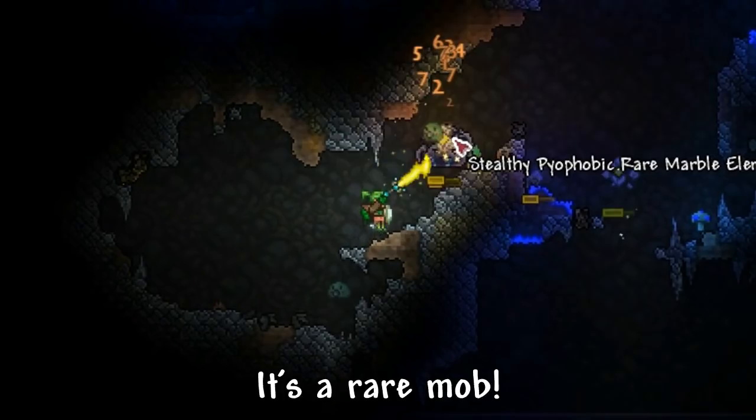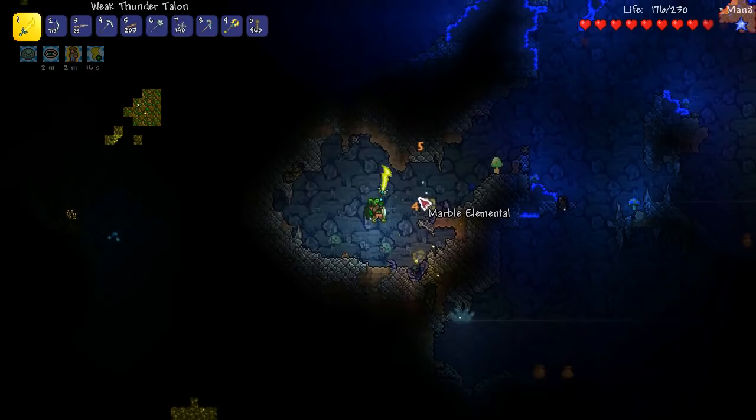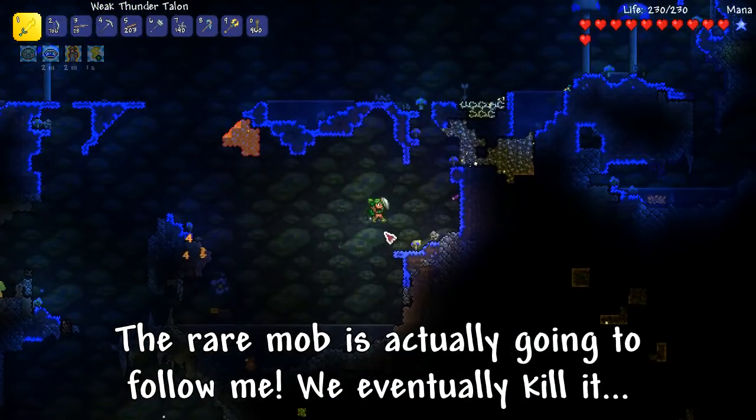We are under attack here. There's this stealthy... I can't even read it, there's too much going on. Come on, slimies — you can help! I think we're good. Let's escape. Let's just keep exploring. I've still got my wings that barely do anything, but they're better than nothing, I suppose.